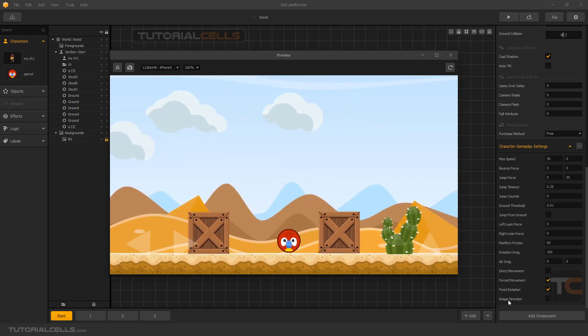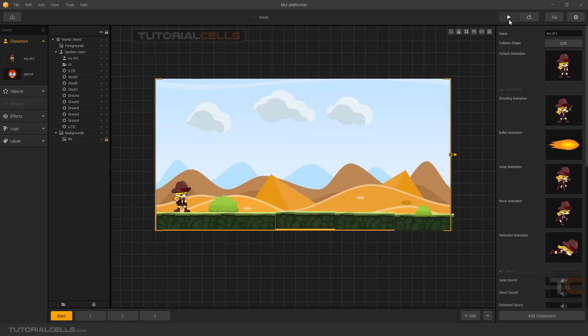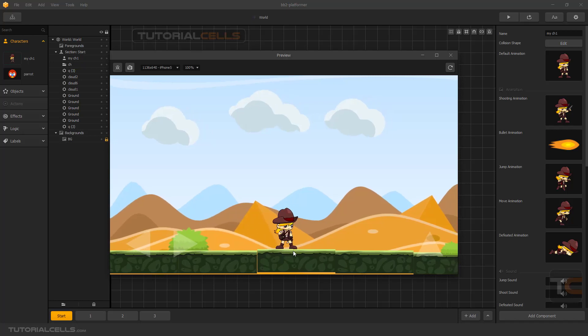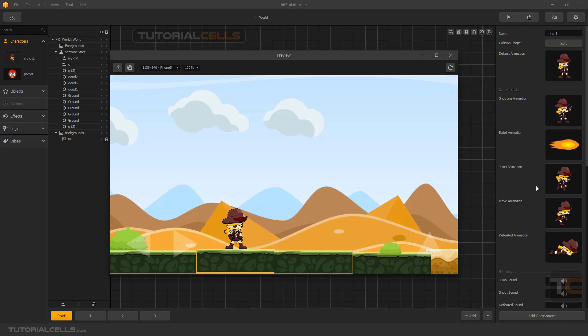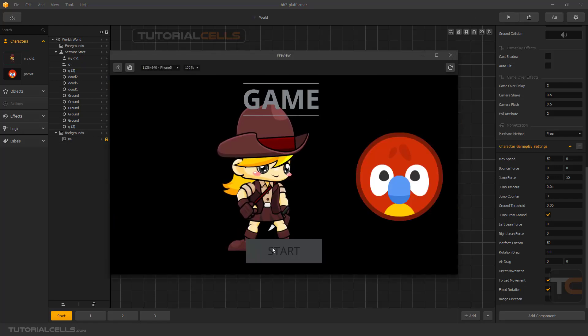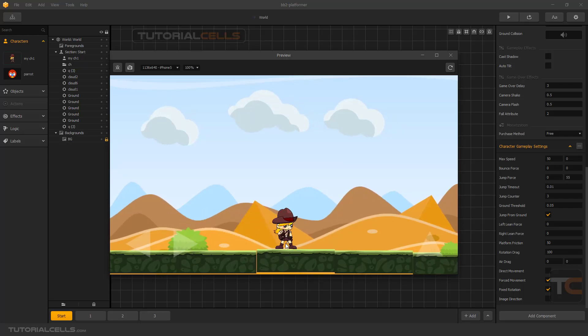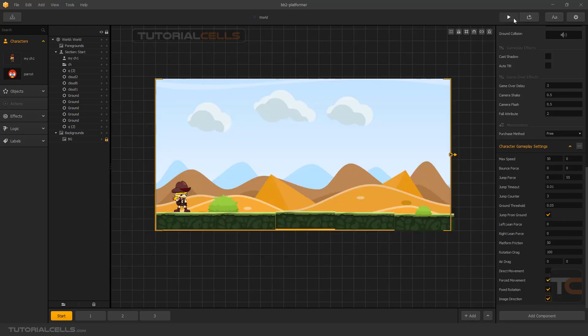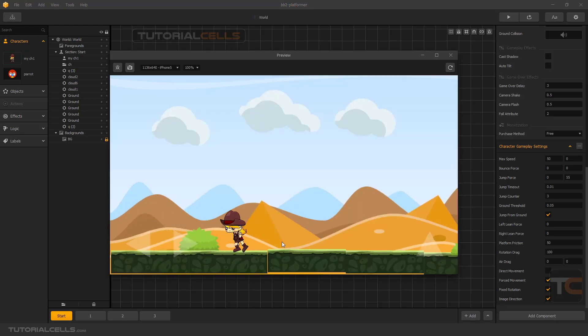An interesting and important thing is image direction. In this game, if we select the gear character, refresh, and start — going left or right, the character will turn and its face will flip. But if in its settings we deactivate image direction and play again, going backward, the face does not flip back. So for a character with a face where forward or backward direction matters, we have to activate image direction. Going right and left, it's changing its face correctly.